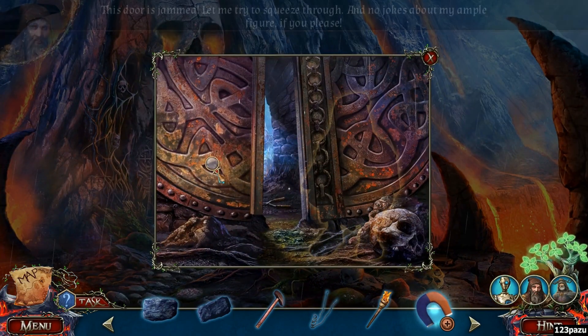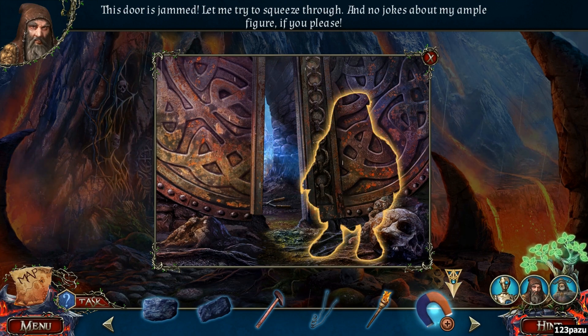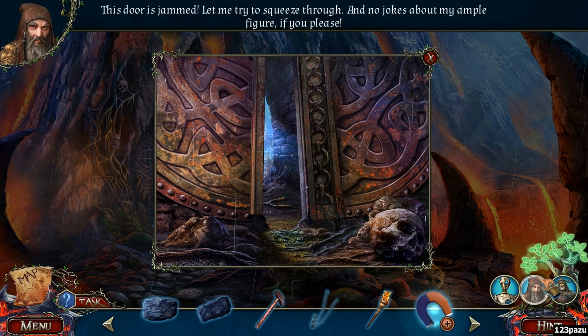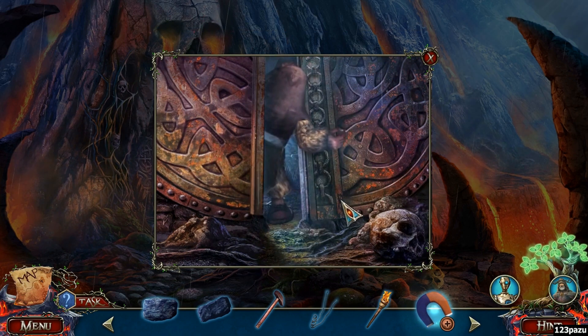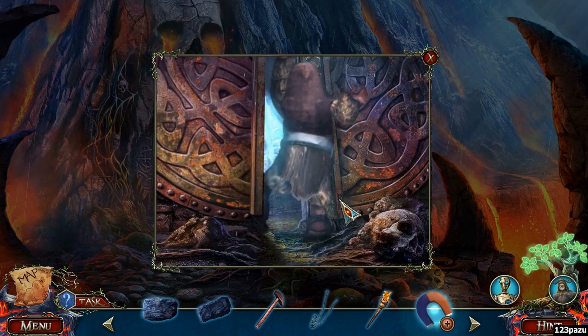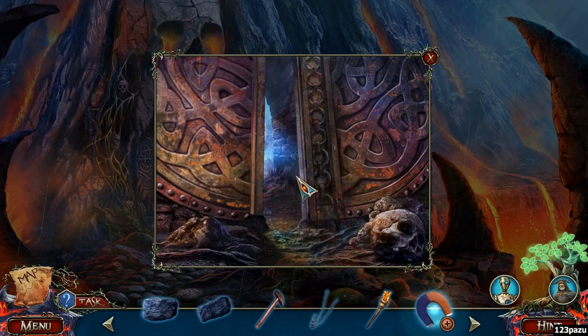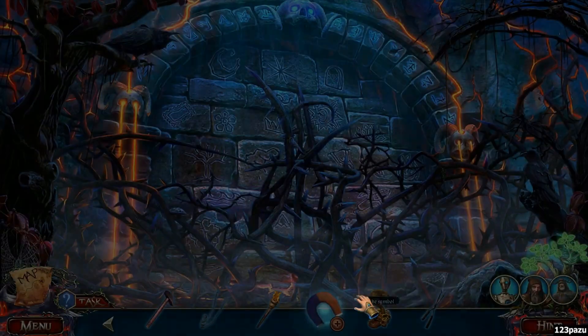Can we sneak through the gap? This door is jammed — let me try to squeeze through, and no jokes about my ample figure if you please. No one is saying a word here. Dwarf, Mr. Dwarf — we appreciate you, we appreciate your body height. Your small stature is a benefit to us all.